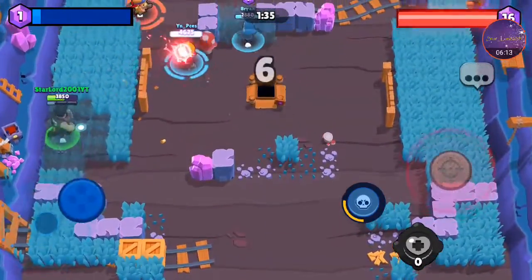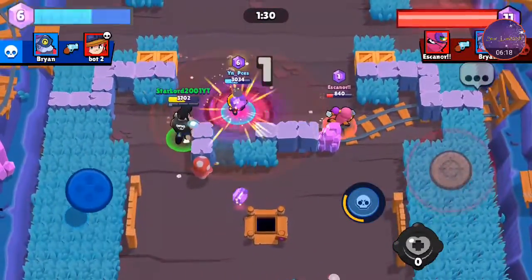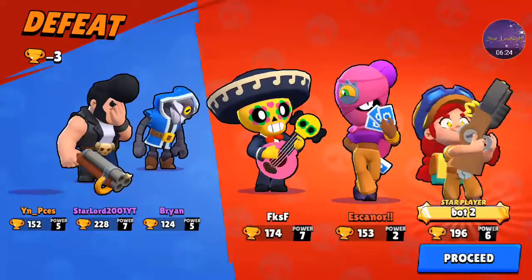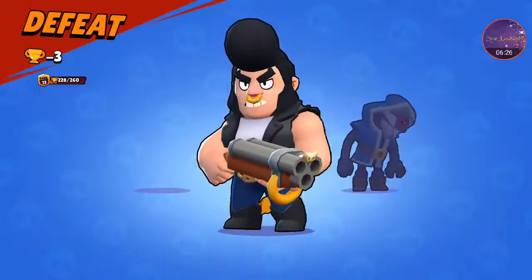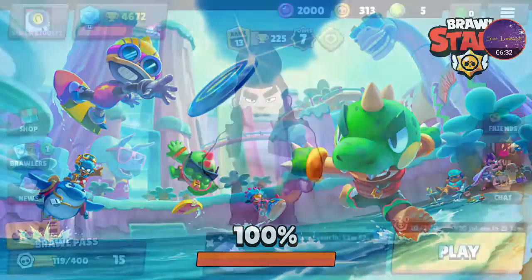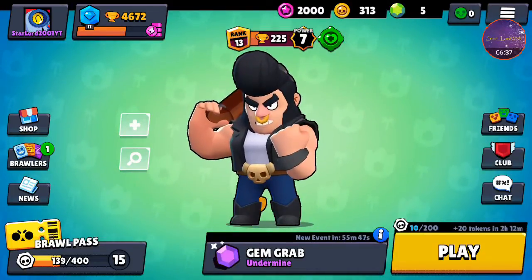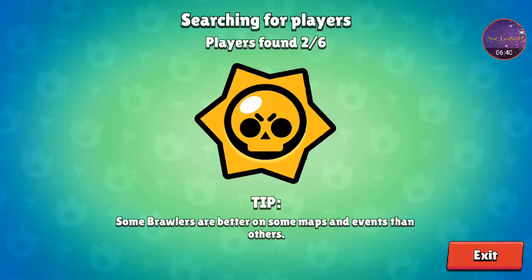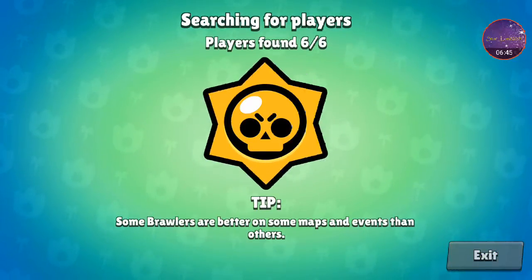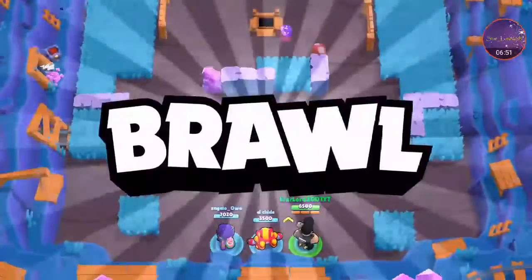It doesn't seem like this game is going to be much of a victory. I can't catch up to Jesse. They had a Poku hiding in the corner with 10 gems — unfortunate. That Poku was very smart hiding in that grass; nobody saw him there. Let's try again — I'm not ending this on a loss. One win, one loss — let's make it two wins one loss.